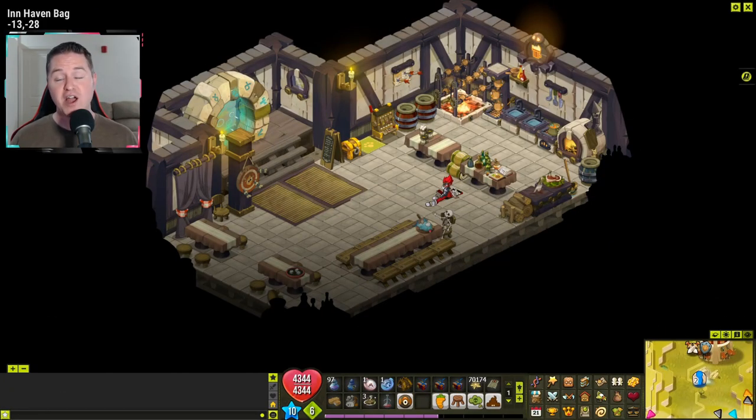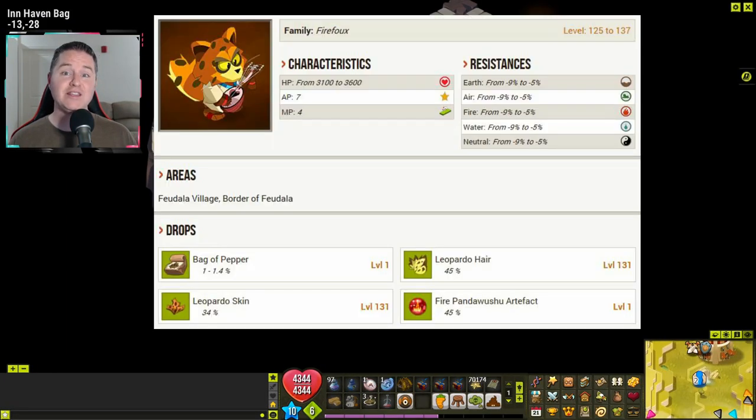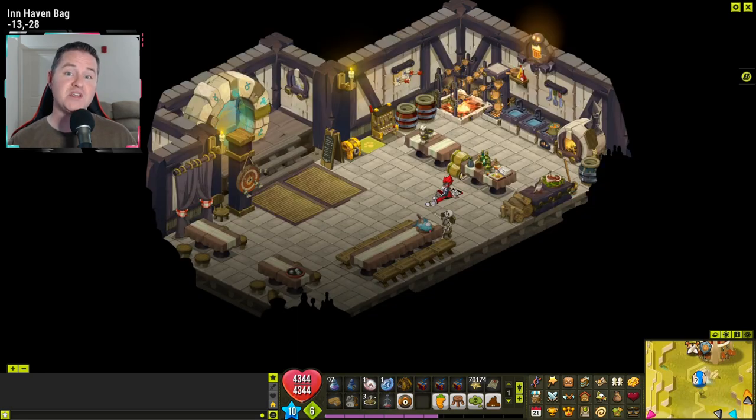If you have your hunter profession leveled and can equip a hunting weapon while farming, you could drop some blood-soaked meats which sell very nicely for extra commas. Something a lot easier to drop: you need 14 lepardo hares, which have almost a 50% drop rate. Get a good team around level 150s, get some great XP, and possibly save around 60,000 commas on your shopping list.